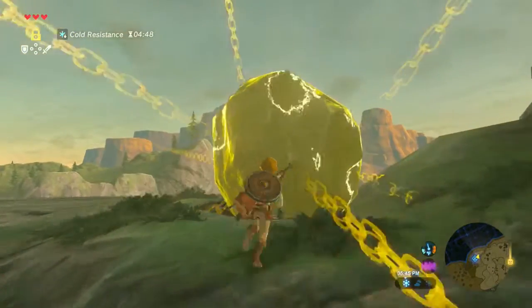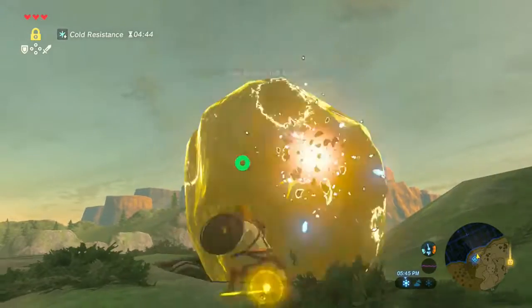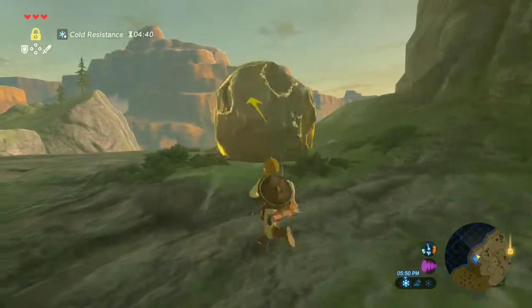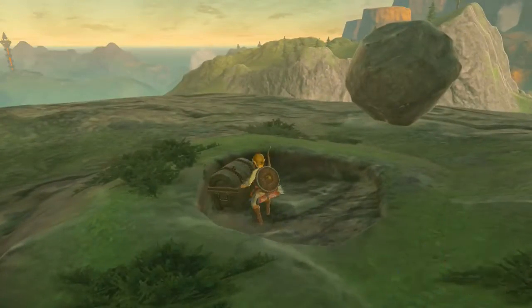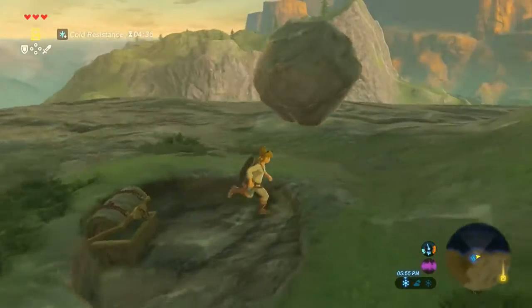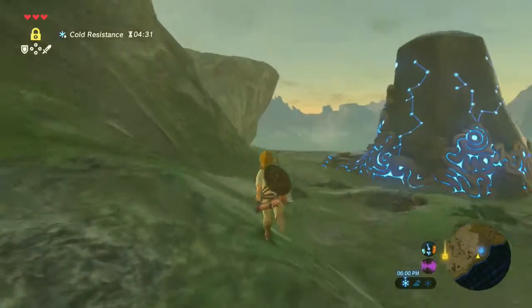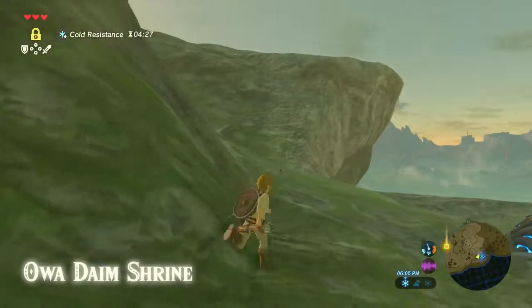We're going to stop time on that and hit it. Oh, we broke our Boko Club, but it's all right because that thing's going to go freaking flying. Maybe not flying, but we hit it. And now we can open this chest and get a new traveler's bow. We have a second one, just in case.